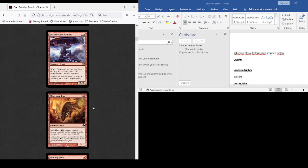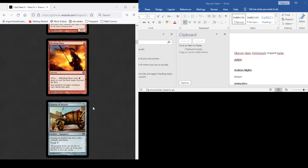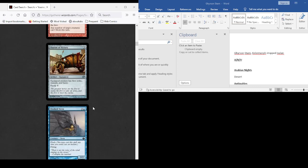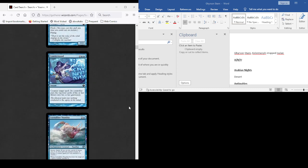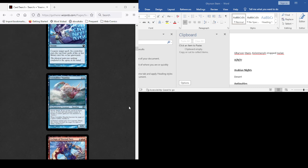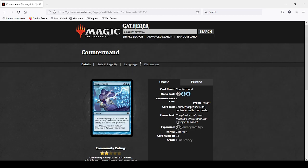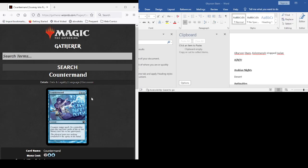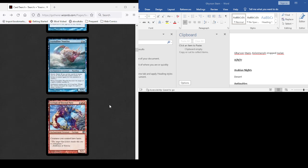Bear of the Heavens — no. Any number of creatures can't block — no. First Strike, Trample, Haste — no. Flash and Flying — no. Top four cards into graveyard — no. Is Countermand a reprint? I feel like it is but I forget where it was from originally. Nope, it was only in Journey into Nyx — I must be confusing it with a different Counter and Mill spell.